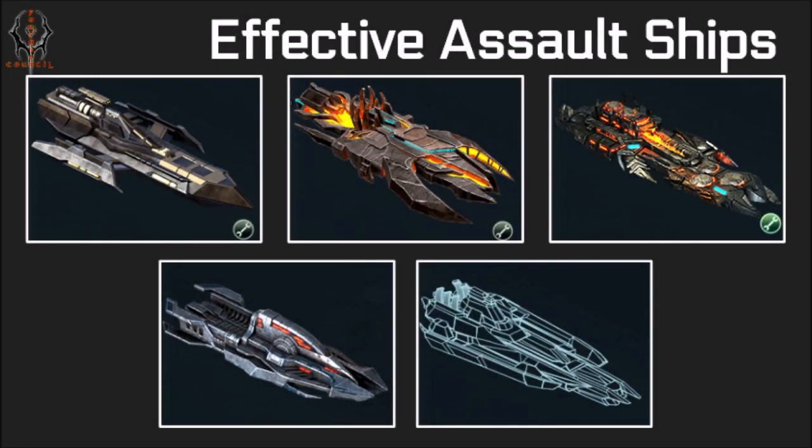The first step is bringing the right ship. Here on this slide I have effective assault ships. The Apollo works in about the 41s, the Phoenix and the Skyfire work in the 60s, the Manticore works in the 80s and 100s, and the KD might also work in the 80s. There are other generalist ships you might be able to take in, but for the most part you want to use assault ships for assault targets. These ones pictured on screen are what's going to work for you.